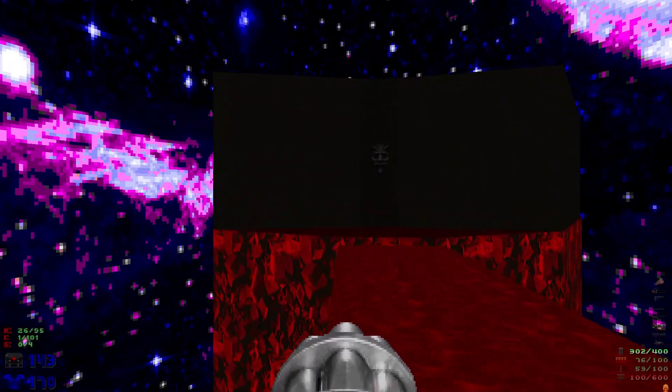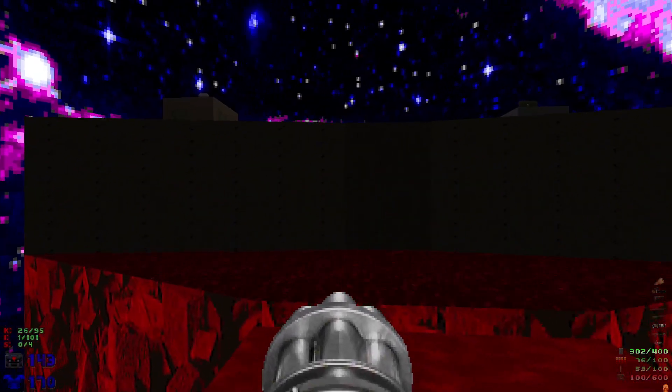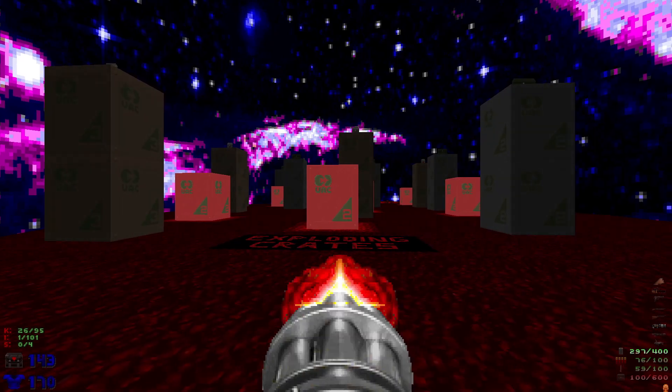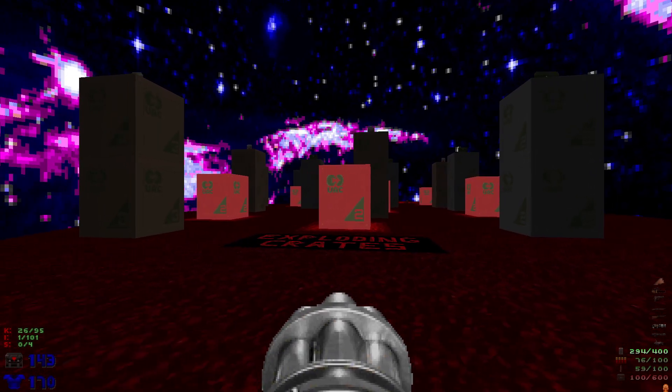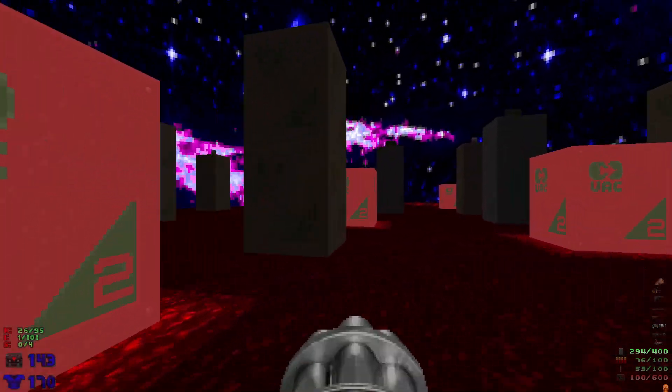Next we're going to go over here, hit the switch to lower the walls, and we'll see a new type of crate: the exploding crate. If you shoot that it'll blow up. Let's head into the middle and immediately turn around.